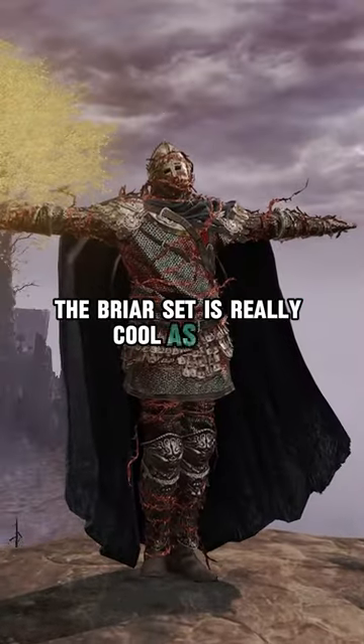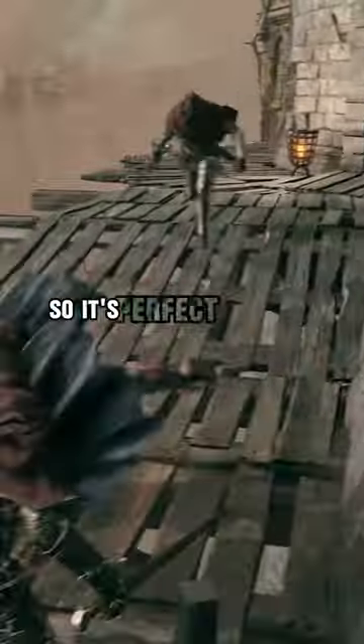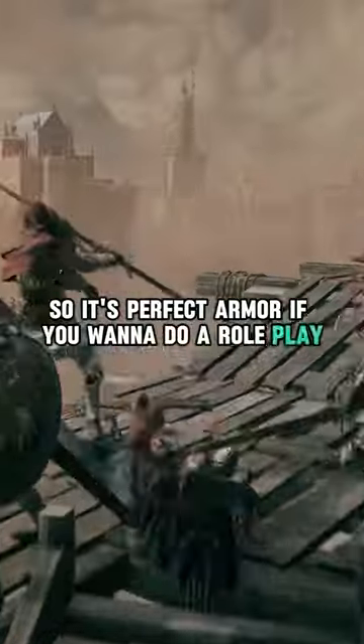The Briar set is really cool as well. I like the blood-soaked barbed wire, plus you do damage when you roll into your enemies, so it's perfect armor if you want to do a roleplay hedgehog build.